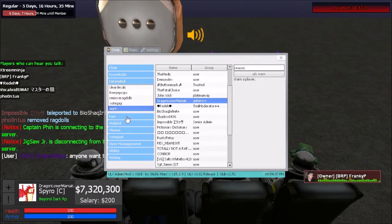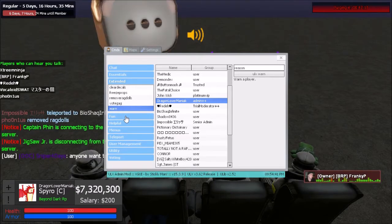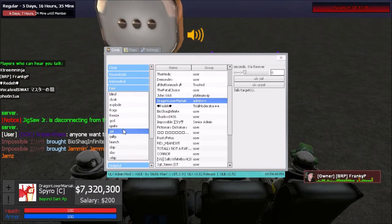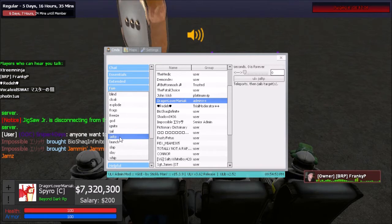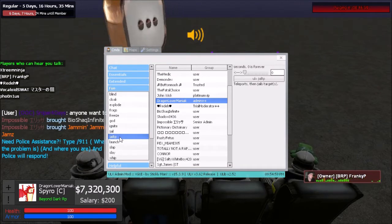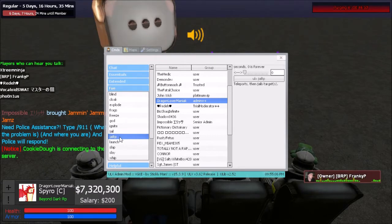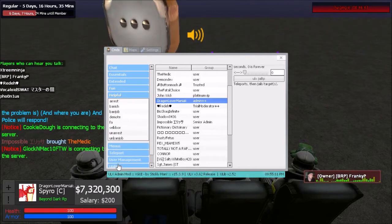Jail puts the person in place — only use it if someone is actually trying to hurt people or if they keep running away from a sit. GLTP: if the person runs away from you, do exclamation point GLTP and their name to bring them to you. Unjail can undo both jail and GLTP. In the helpful category you have arrest, which is the RP arrest that sends them to jail.